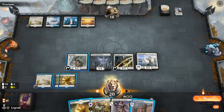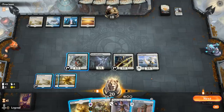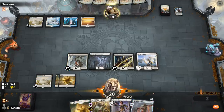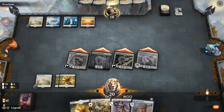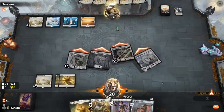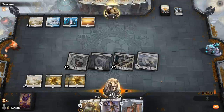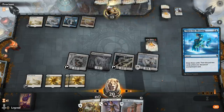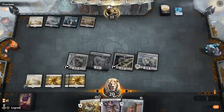Banner's a decent play, although they're likely to have Absorb in hand. But I can just attack and don't have to play anything — seems fine. They had a Thirst for Meaning — that's definitely a card that punishes us for respecting a Counterspell.